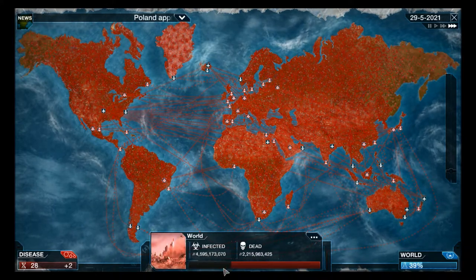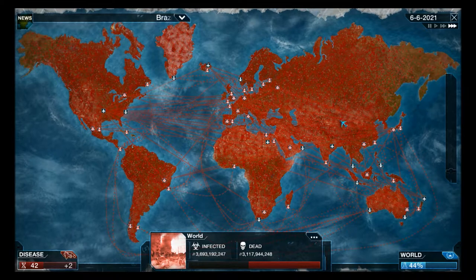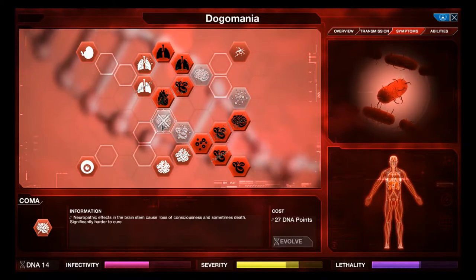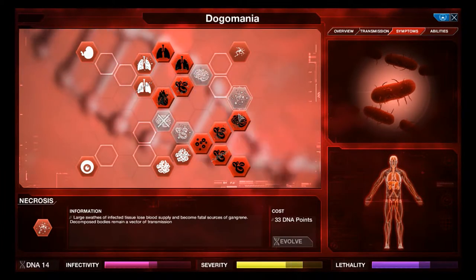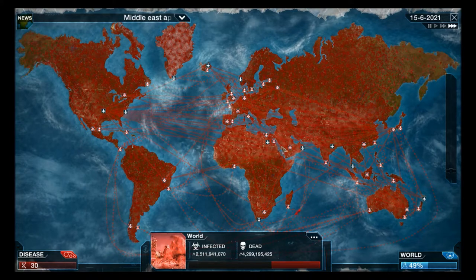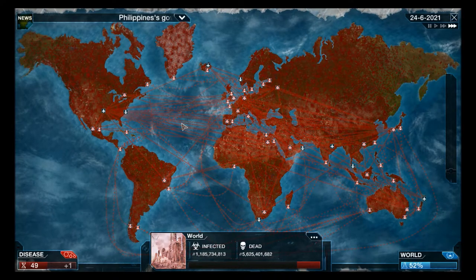The death rate is really skyrocketing now. There's a spontaneous mutation - let's go hemorrhagic shock. For a coma, hemorrhagic shock as well. The cure is now showing 219 days until completion - basically humanity has already lost.